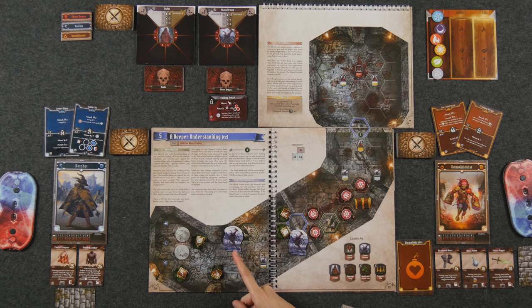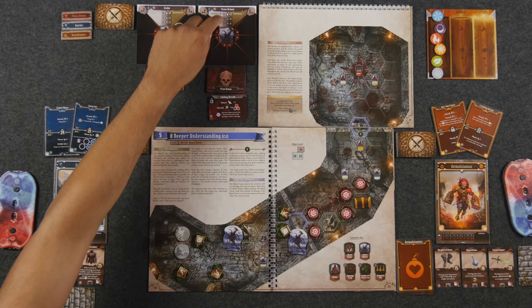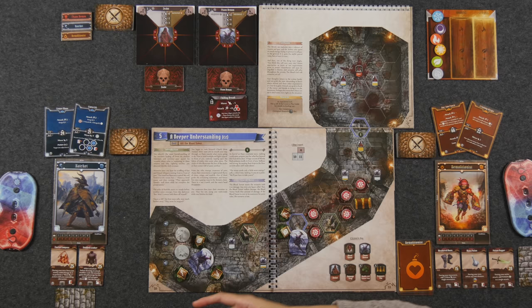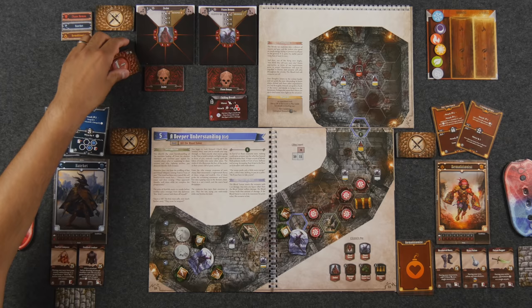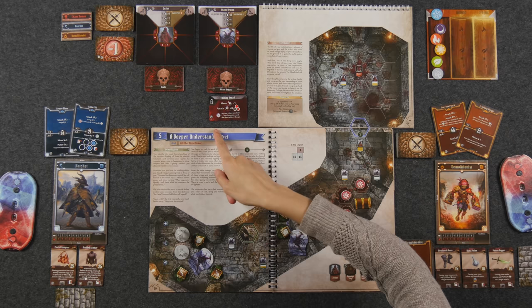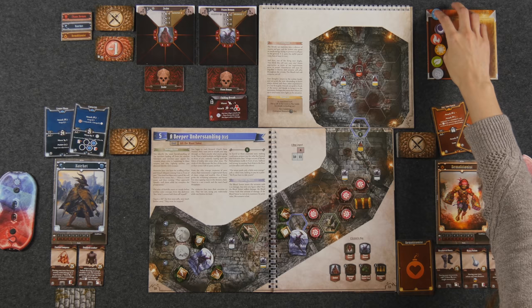The first Chaos Demon goes — they move for two (base movement three minus one from the card modifier), ending up right next to Monique. Then they attack for a baseline of three. The modifier is minus one, so they hit for two damage. Monique is now at six health. If the ice element were charged, they could spend it to deal two extra damage, but since no elements are charged, nothing extra happens.